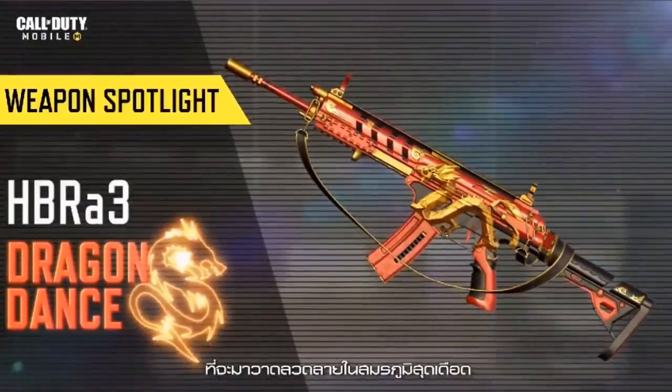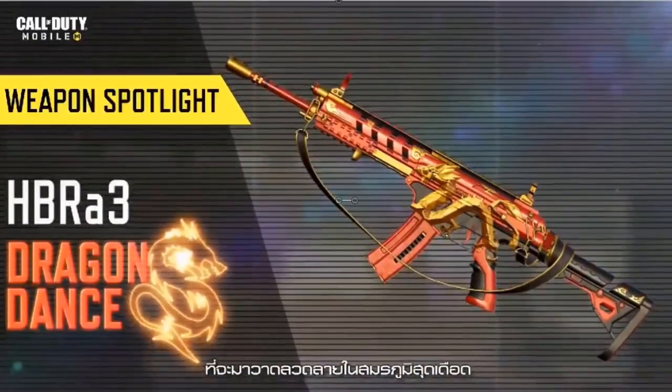So it's a weapon spotlight and it's going to be called the HBR A3 Dragon Dance. If you guys didn't know, this weapon is actually from Advanced Warfare — a game that I probably only have about five hours of playtime in. I just wasn't a big fan of the jetpack aspect, but this is really cool because I'm pretty sure this is our first ever Advanced Warfare exclusive weapon. The weapon design itself, having the dragon right by the clip as well as the trigger going along the whole weapon, that's really awesome looking.